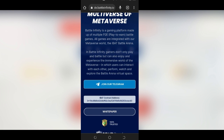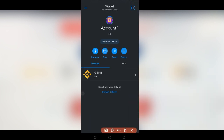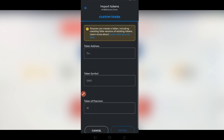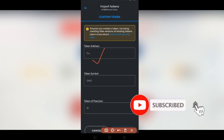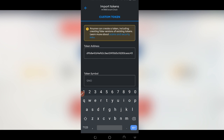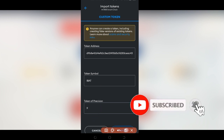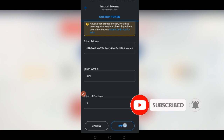Once you copy the contract address, go back to MetaMask and add the token. In MetaMask, click on Import Token and paste the contract address there. After pasting, the token symbol and token precision will be automatically filled in. Once that is done, go ahead and click Import. That's all you need to do to add the token to your MetaMask wallet.